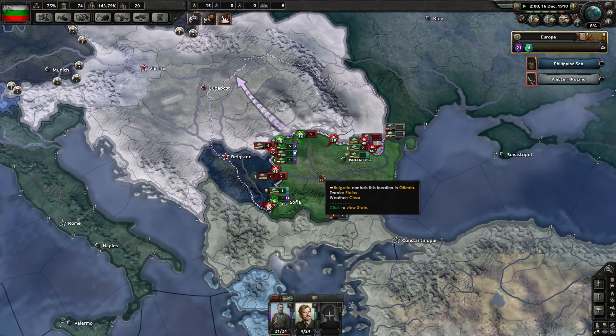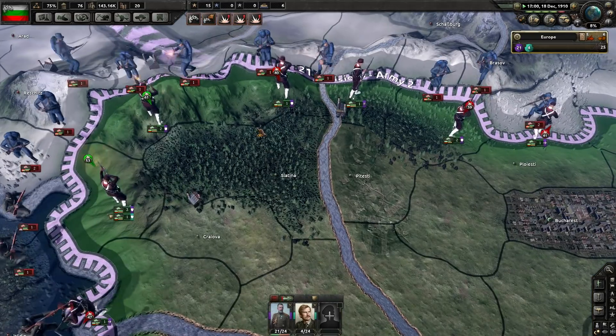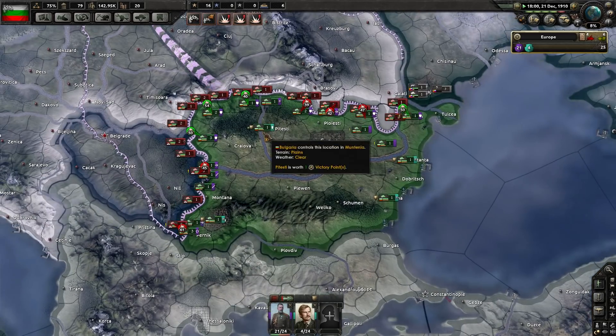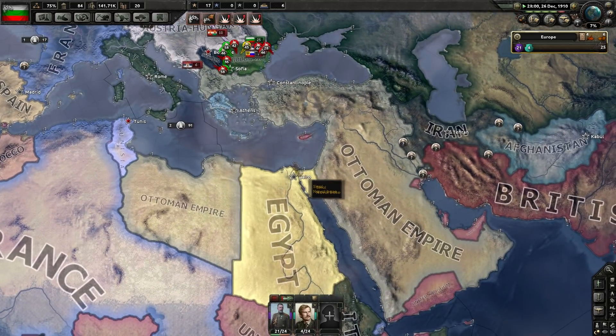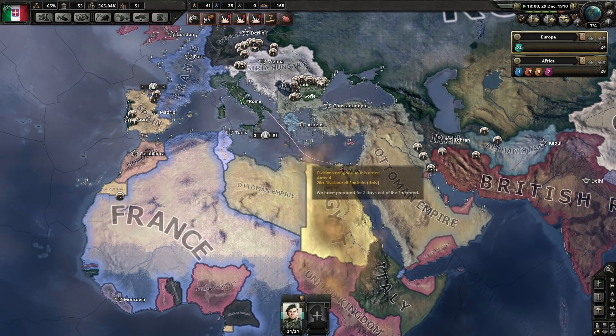The Bulgarians are actually pushing out a little bit — at the very least holding their line. They've kind of just tried to keep in their own little sphere by the looks of it. Italy is now at war with Egypt — that's interesting.